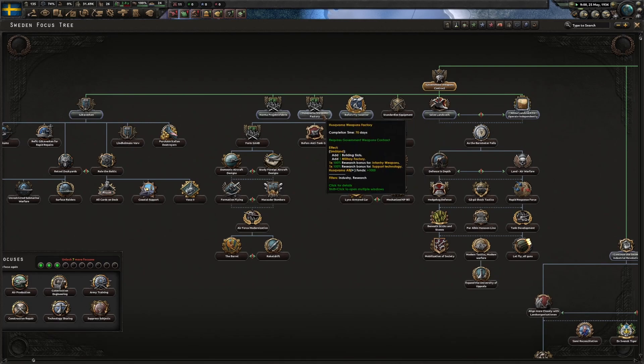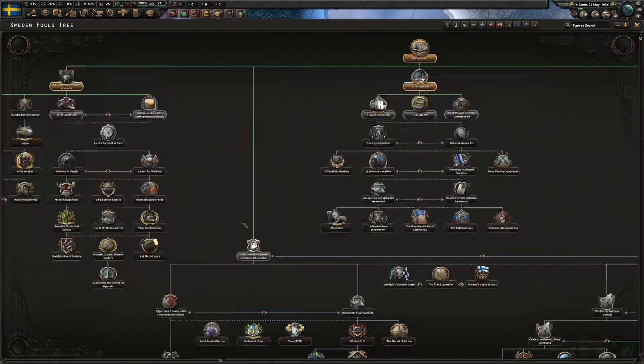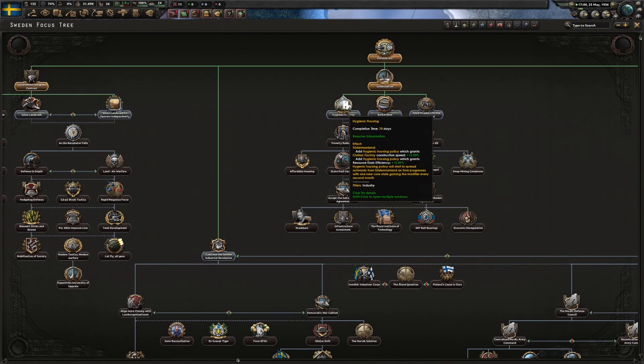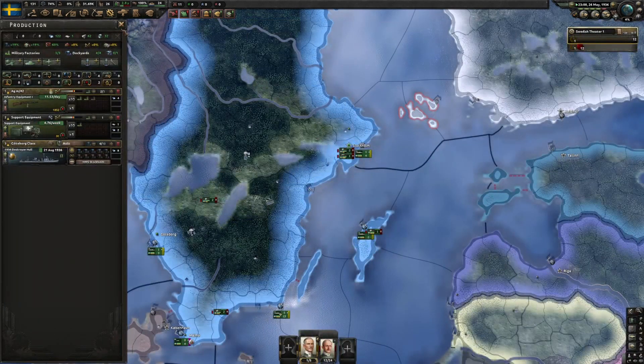So let's go with Huskvarna - but maybe I'll go with Hygienic Housing, that'll increase our civilian factory construction speed and resource gain efficiency, and that'll start to expand through the country. Or you know, let's just get the stability bonus right now and we'll take that later.